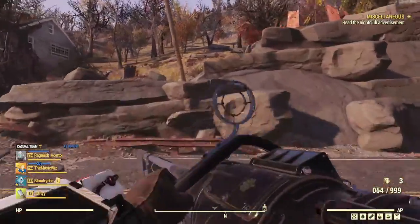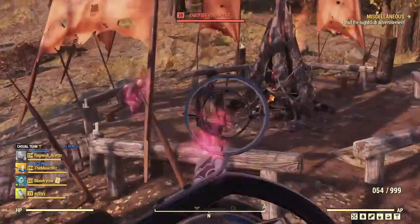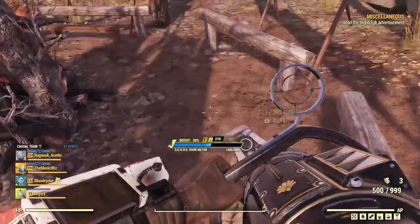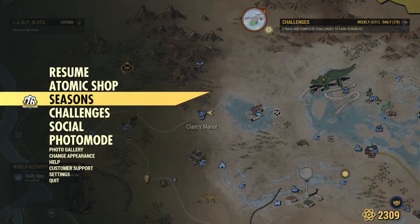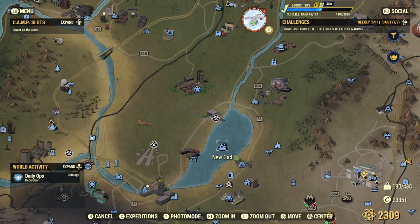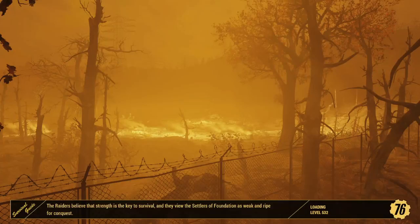I'm trying to get drunk over here at the lumber yard. There needs to be a non-instanced bar in this game where players can actually gather socially, maybe like the one at the Whitespring or the Wayward, where you could join a party but the actual bar itself isn't instanced.